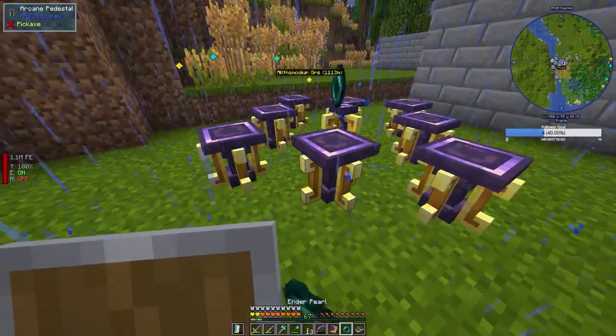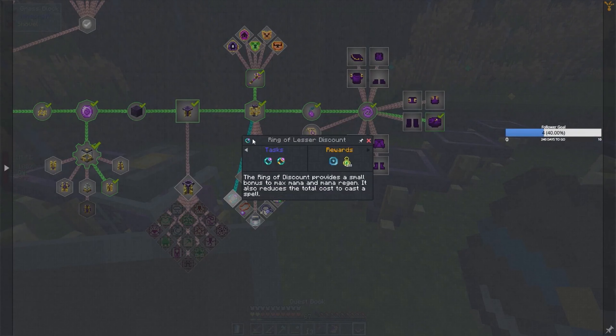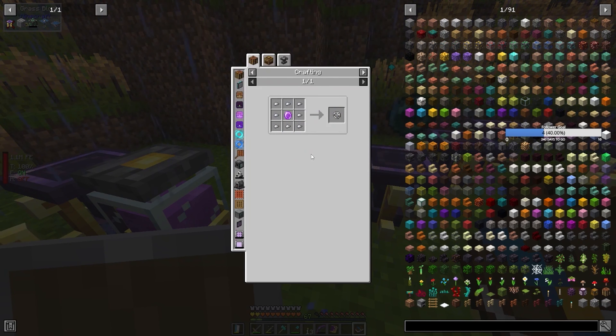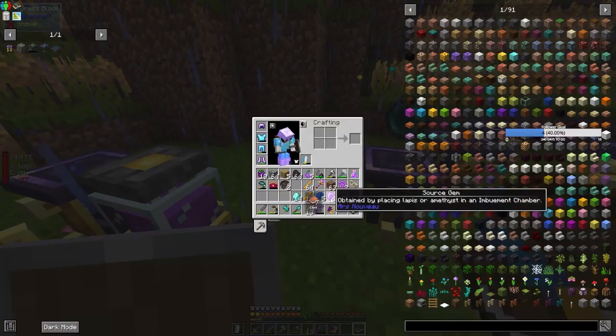Two ender pearls. Oh look, I need a ring of potential — okay, that's easy enough, I'll get that in a minute. Two source gems.